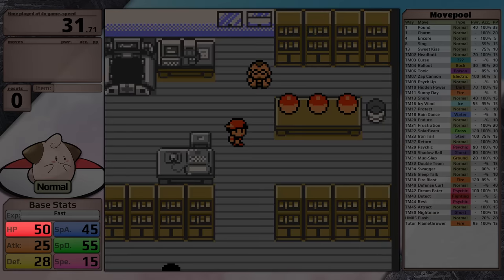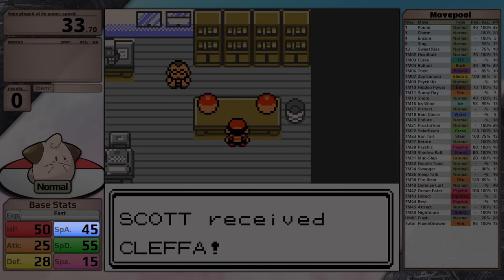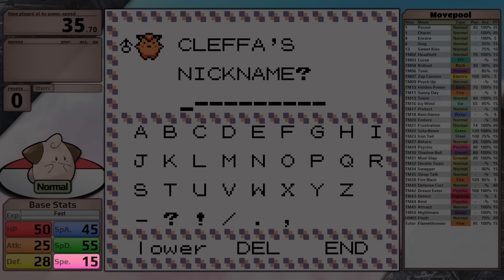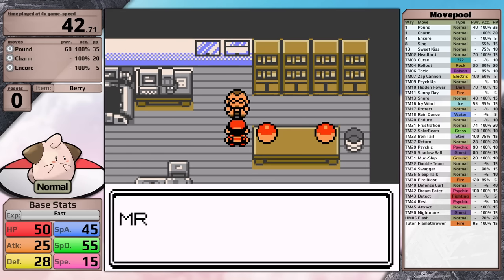For base stats, Cleffa has 50 HP, 25 Attack, 28 Defense, 45 Special Attack, 55 Special Defense, and 15 Speed. So it is a slow Special Attacker with good Special Defense, and on the physical side of things it really doesn't have a lot going for it.